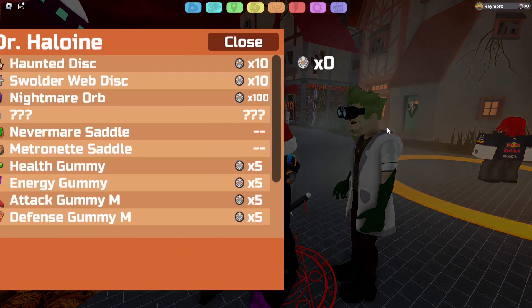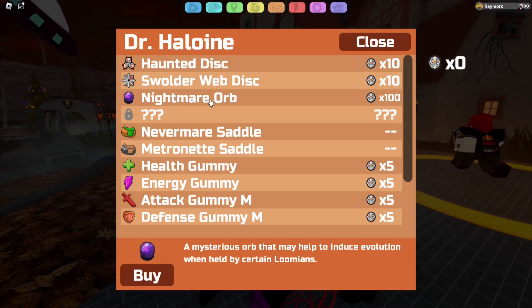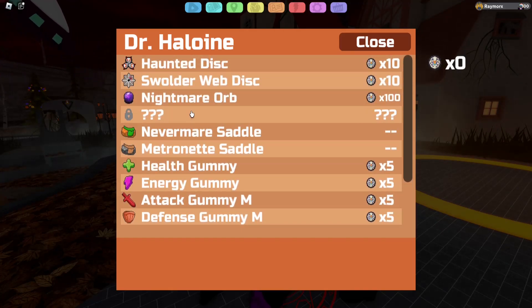Plus, because we're here, you can now talk to Dr. Halloween. And as you see, he sells a lot of stuff — he's selling haunted discs, swolder web discs, nightmare orbs, nevermare saddles, metronaut saddles, just in case you didn't buy those. And then a question mark, question mark, question mark, which I'm not sure if we're going to unlock that later, or I just don't have this unlocked — maybe I haven't caught this Lumion. But yeah, you might have that, you might not.